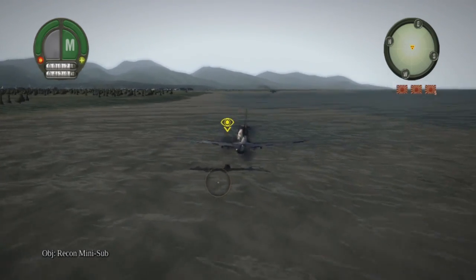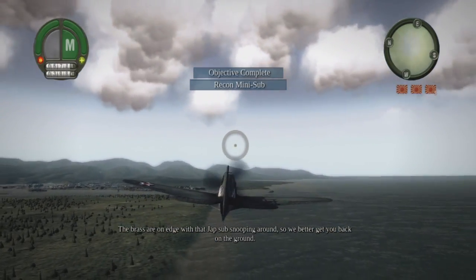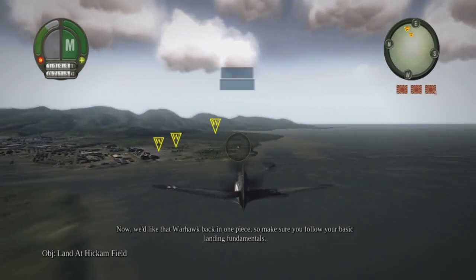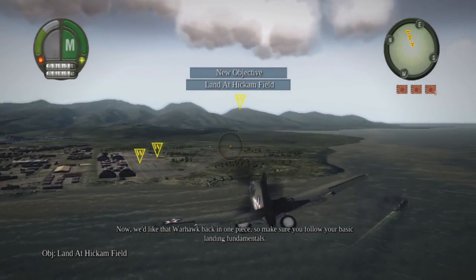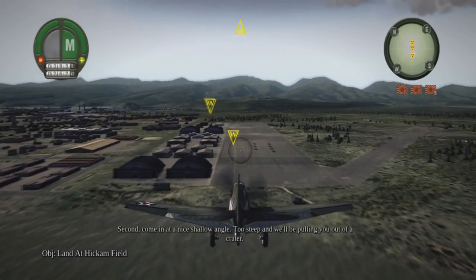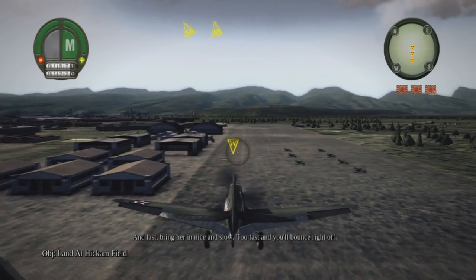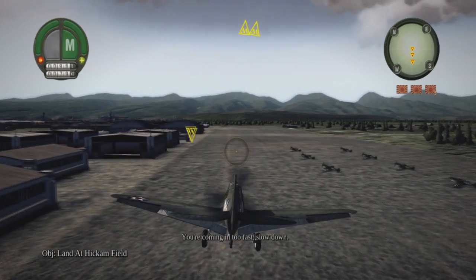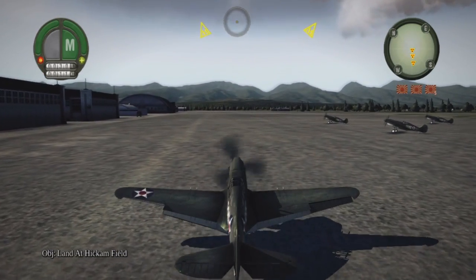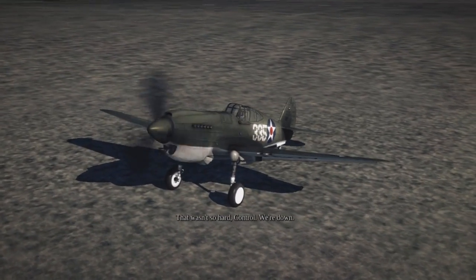Fine, reaper leader — we'll send a team to deal with it. The brass are on edge with that sub sniffing around, so let's get you back on the ground. Land at Hickam Field — we'd like that Warhawk back in one piece, so follow your basic landing fundamentals: line her up nice and straight, come in at a shallow angle, and bring her in nice and slow. How are we going too fast? Oh — just stopped right away. Beauty — nice sailing captain, we're down!